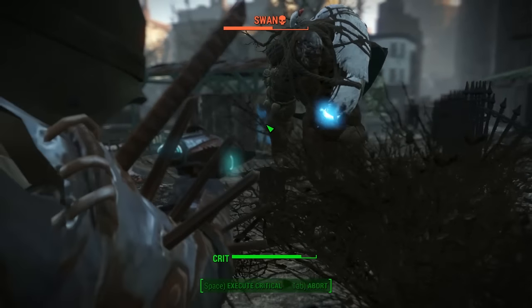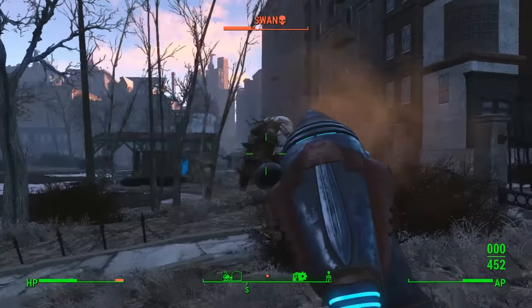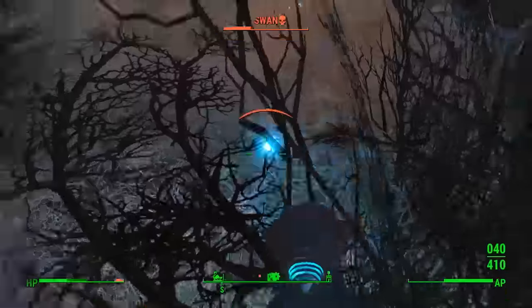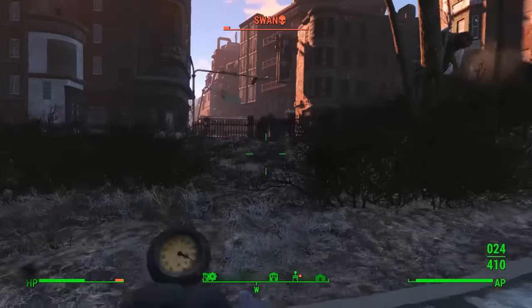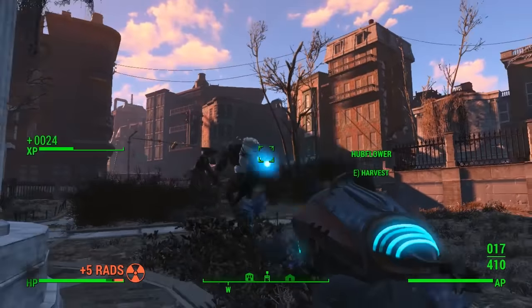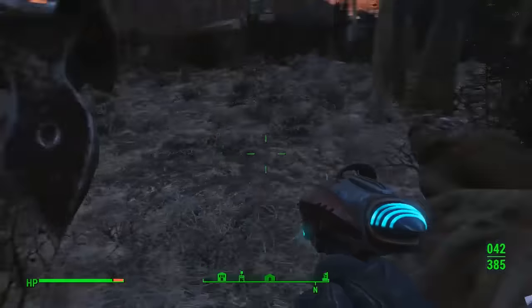Really make sure you stay back and just keep shooting at him, trying to get his health down as low as possible. Don't get too close unless you're a really good melee player. I was quite surprised how well the alien blaster pistol worked on him — I did try a previous attempt with a basic combat shotgun and it wasn't really touching him very much. This alien blaster pistol seems to be pretty good. Swan is down — that is all you have to do.